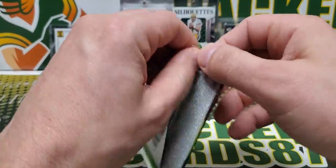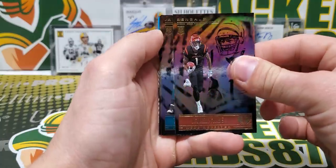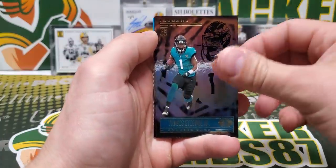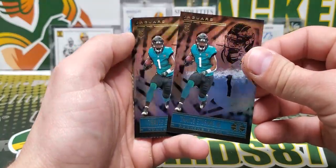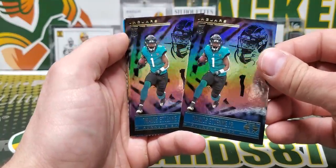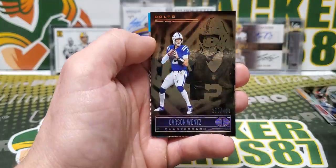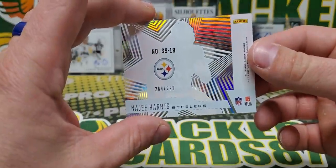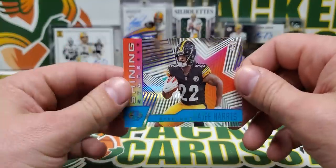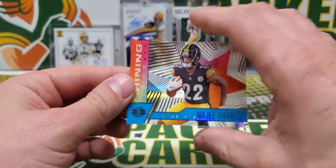Illusions 2021 — Jamar Chase rookie right off the bat. Travis Etienne. Really, Panini? Two of the same cards in the same pack. Carson Wentz out of 4.99 and a Shining Stars Najee out of 2.99. These clear cards are always cool, especially if you get a numbered one. They have a nice shine to them.